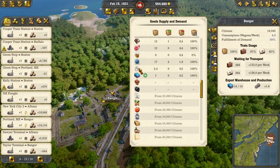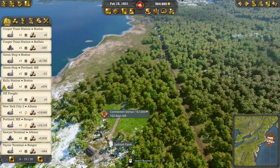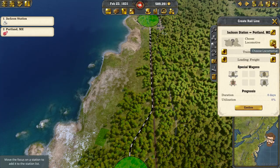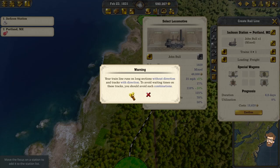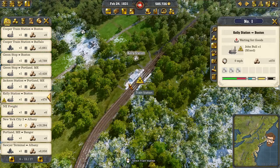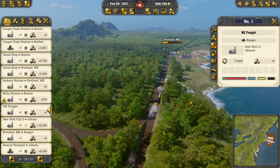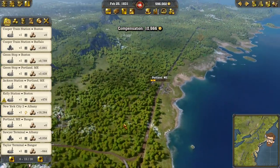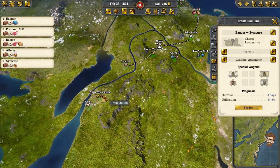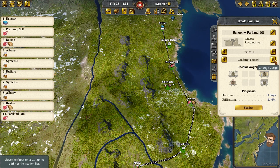Does Bangor need sugar? You do need sugar. Let's create a little spur that services... I'm kind of in Portland to be honest, because its fulfillments aren't being met that well. We're just going to do freight on this one and we'll do a John Bull. Northeast Freight was acting really funky so I'm just going to kind of let that one be for a bit — Bangor, Portland, Boston — by leave it for a bit I mean I'm actually just going to redo the line. We're just doing freight on this, a John Bull.